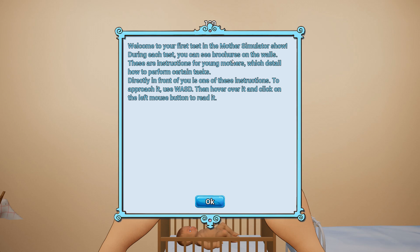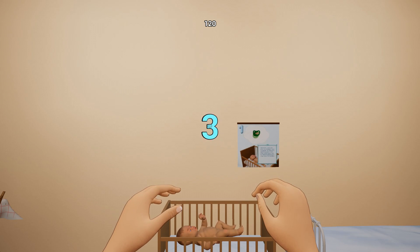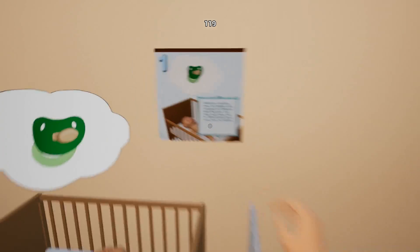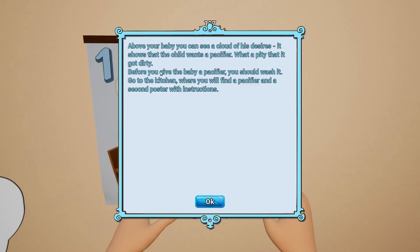Welcome to your first test, Mother Simulator. During each test you can see brochures on the walls - these are instructions for young mothers which will detail how to perform certain tasks. In front of you is one of these instructions. To approach it, hover and click on it with the left mouse button to read it. It's a time-based thing - oh god, I'm not good under pressure.